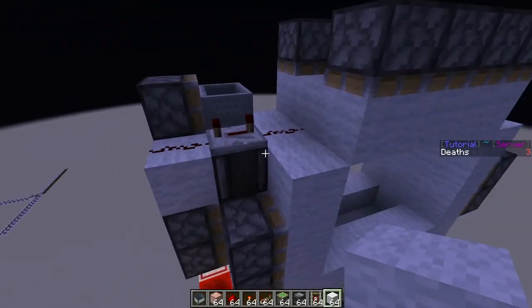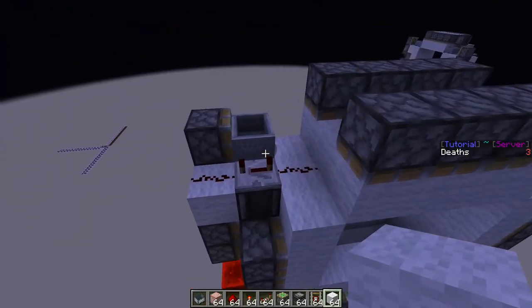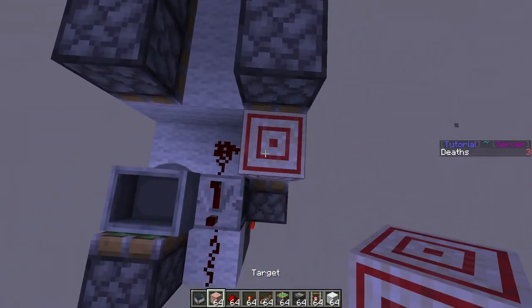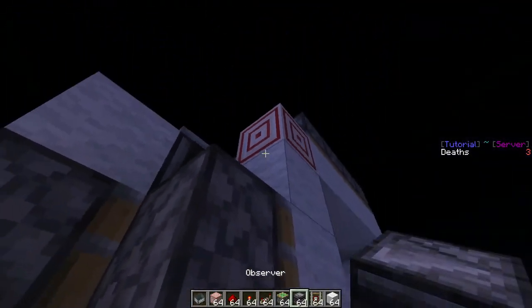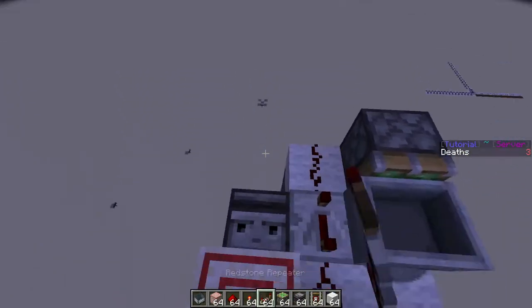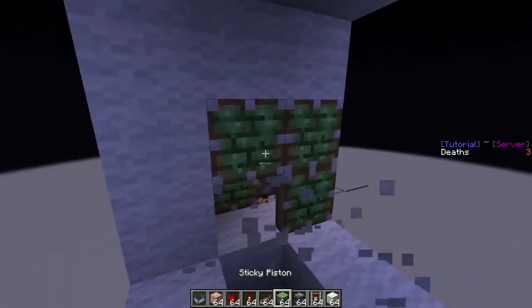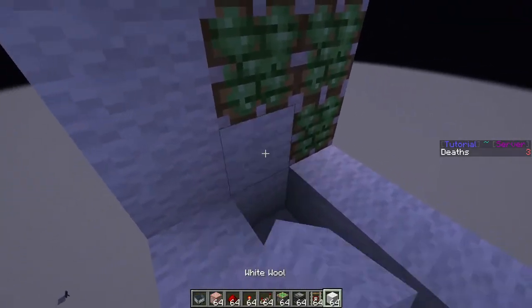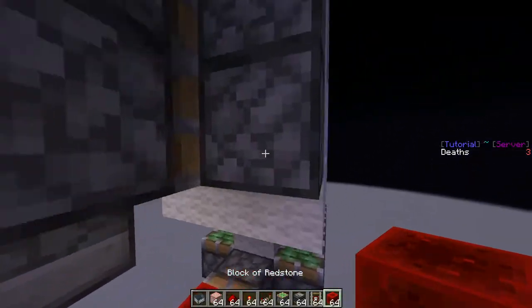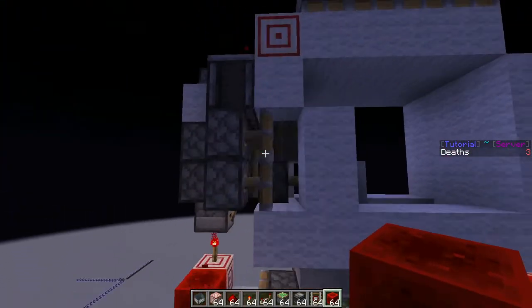It's really useful for doors like these. Next, place a target block, another observer facing down, and a redstone repeater facing that direction at three ticks. Place all of these locks back — we need to have them there so the entire door extends.